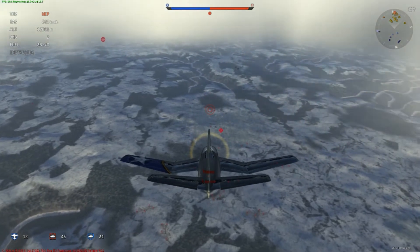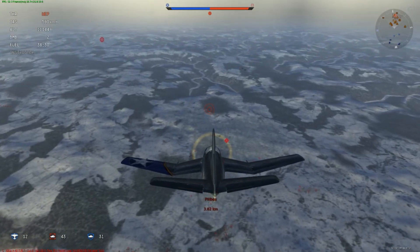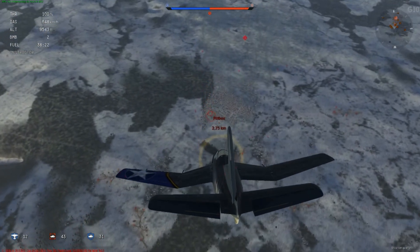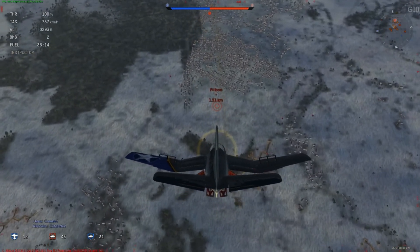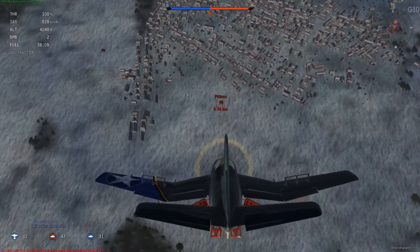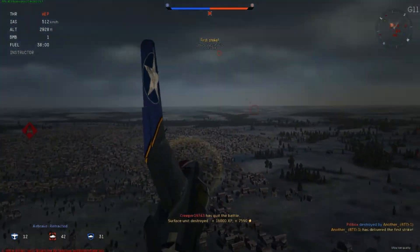Here we go — beginning the dive, same as before: shallow, WEP still on, gaining speed. Increase the angle of attack, WEP off. Just make fine adjustments. Go a little bit lower this time, air brakes at the last second, decelerate down to 500 km/h on the drop, then release the bomb from the pull-up. And yes — that was 16,000 XP in a single shot.